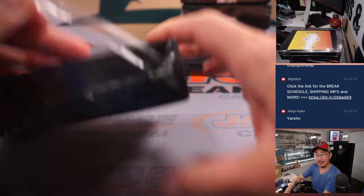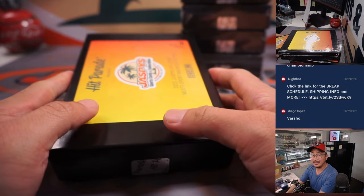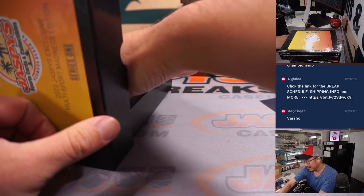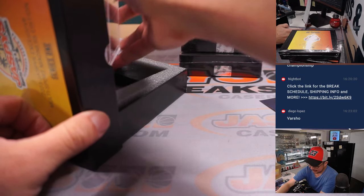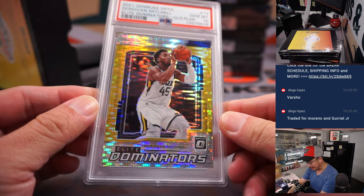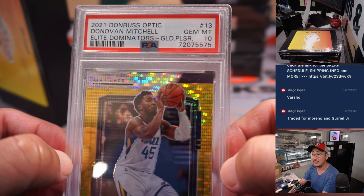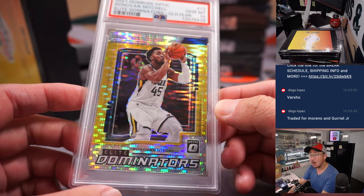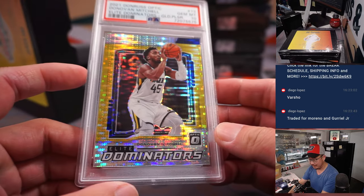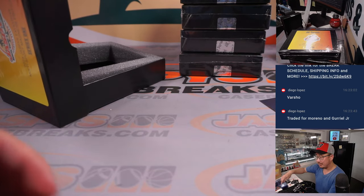Michael Jordan selling the Charlotte Hornets for a boatload of money — what a deal. Look up what he bought it for. Another graded card — more graded basketball. It is Elite Dominators Donovan Mitchell, PSA 10, from 2021 Donruss Optic Basketball, Gold Pulsar, graded a 10, and numbered to 10 — 7 out of 10. Jazz edition. Brian Kordick, for the Utah Jazz.